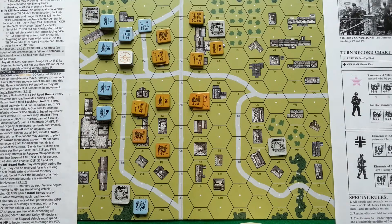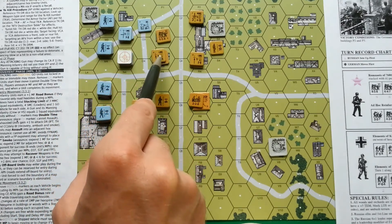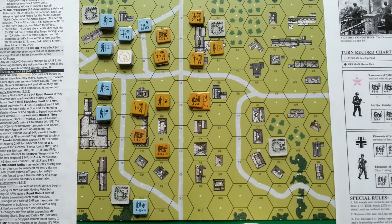Hello and welcome to the second part of my video about Aspen's squad leader starter kit 2 scenario, baking bread. We're playing in Stalingrad, 25 October 1942. So far Soviets are doing quite well and still hold their line — Germans suffered some casualties, but Germans are not about to stop. Their goal is to capture both buildings.